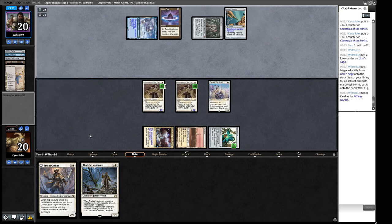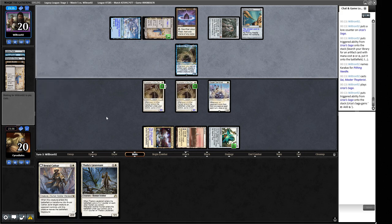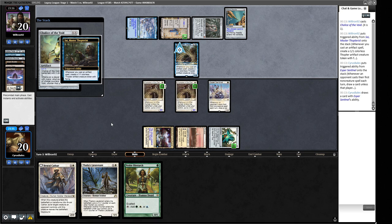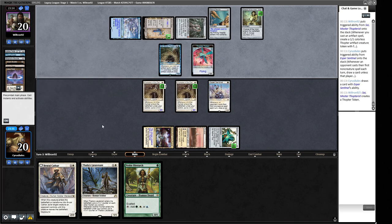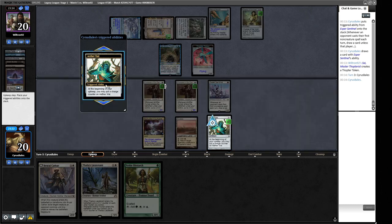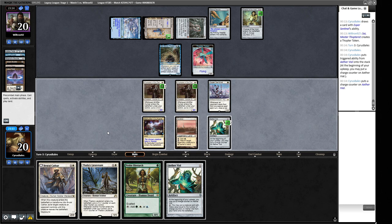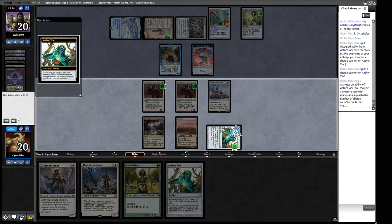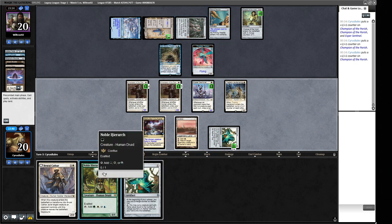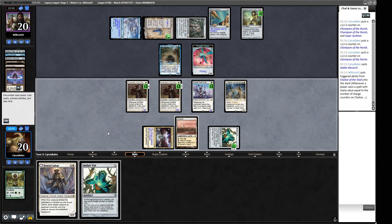They make a second Saga and play Chalice of the Void. They don't pay for it so we draw a free card. We put in Thalia's Lieutenant uncountably — pumping our guys — but realize they named Karakas with Pithing Needle, so the Lieutenant goes into the Chalice. We attack for some damage. We put a counter on Vial for our three-drop. Their Saga token is about to get huge. But whenever they cast an artifact spell, a human entering from the Vial will be pretty good timing.